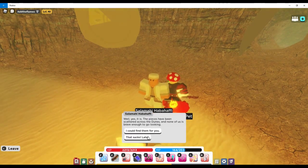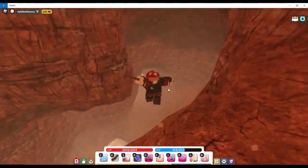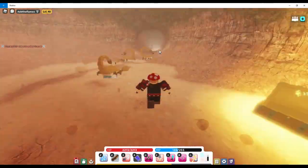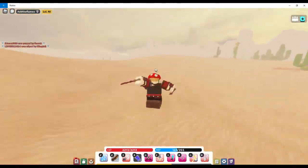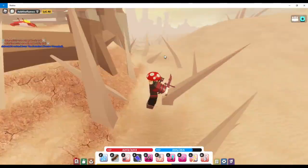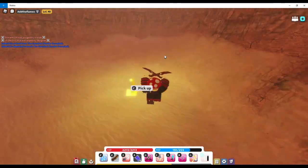All you have to do is go to this guy over here in the village, talk to him, and start his quest. For his quest you need to find all six sun shards — they're spread out all over the Whispering Dunes map. Here's where the first one is going to be on the map — just go where I go to get it. Here's the first sun shard — just press C to pick it up. The second shard is over here, so just go where I go. Now you have to do a bit of parkour over here, then press C to pick up the sun shard.